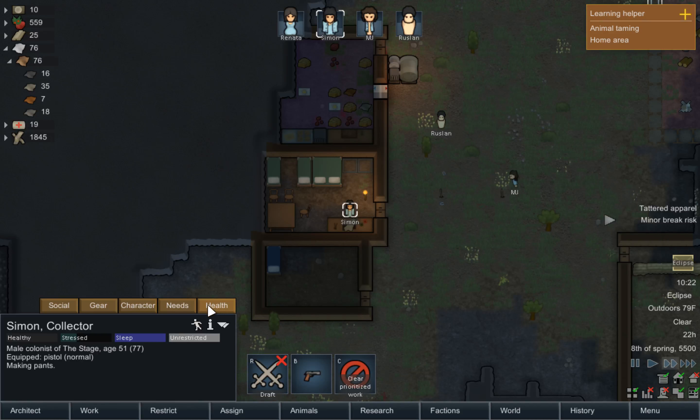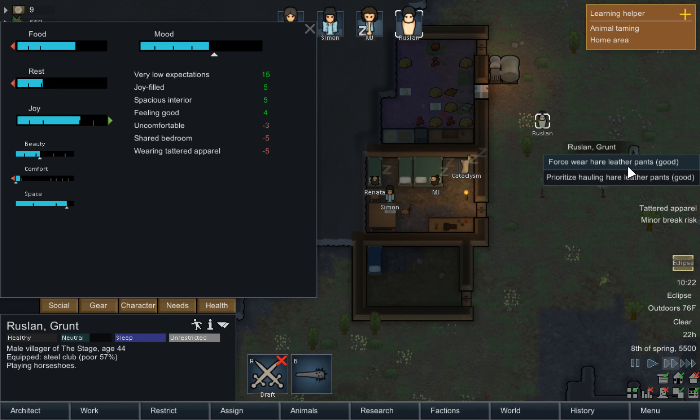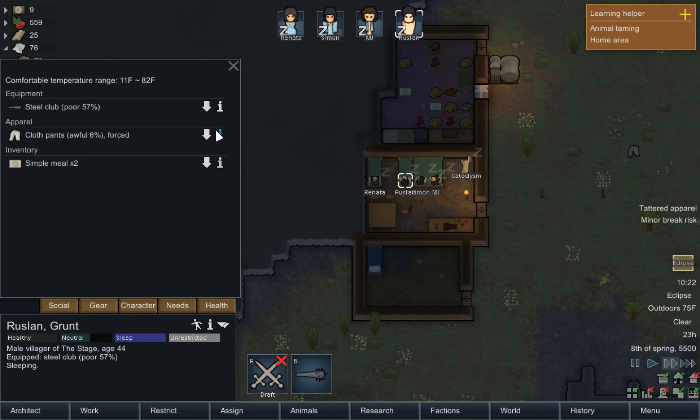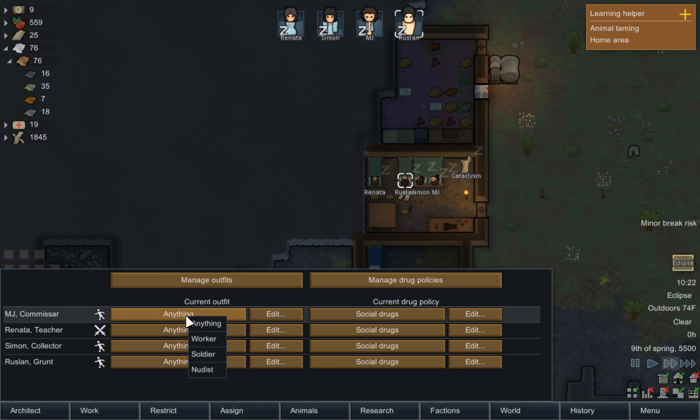Simon, what's wrong, buddy? Urgently hungry. So go get some to eat. Consume a simple meal. Wrestling, you can clear those. I'm going to set up soldier, worker, soldier, soldier outfits. We'll do that.